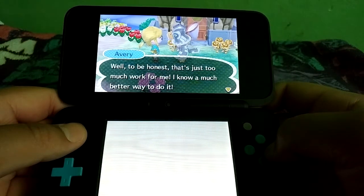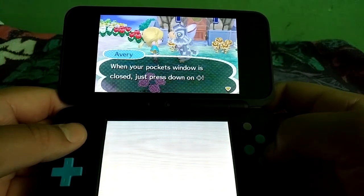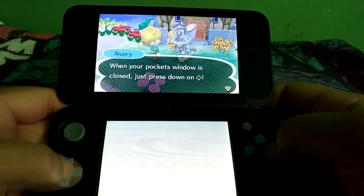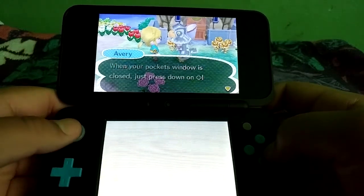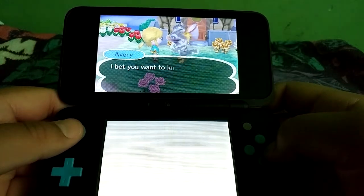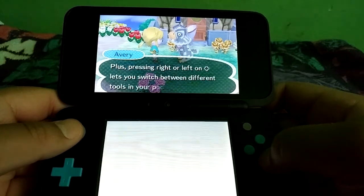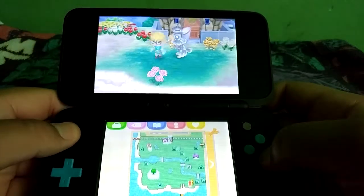I know a much better way to do it. When your pockets window is closed, just press the D-pad, I believe it's called. That's how you put away your tools. I bet you want to know more. No, thank you.